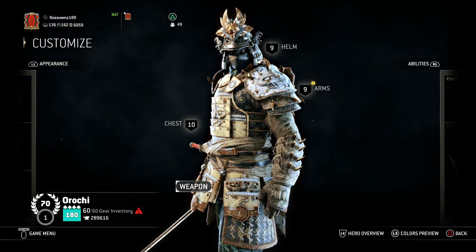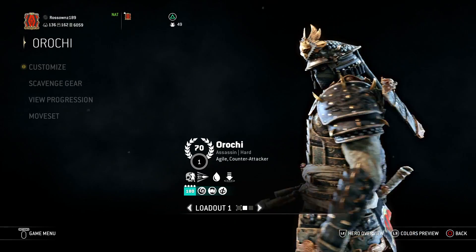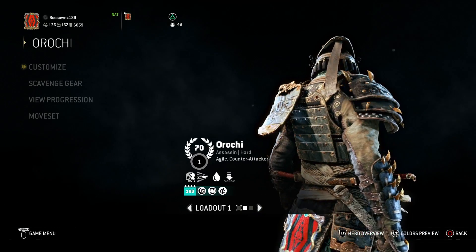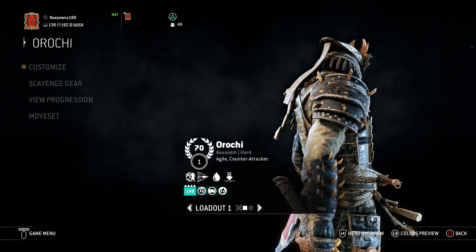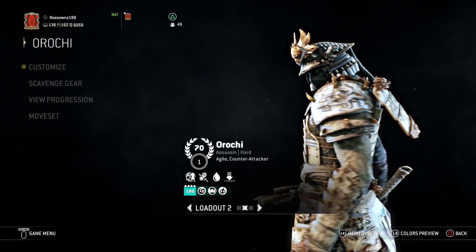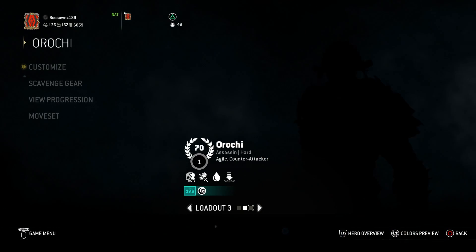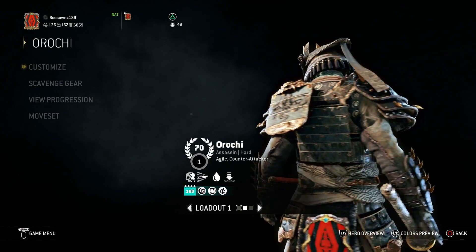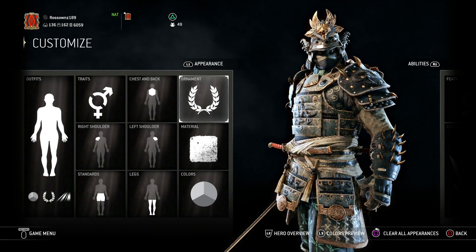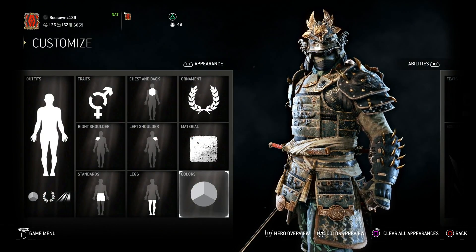That's it for light Orochi — there's just one more Orochi to go through. For those who've seen my recent Orochi montages, I've made a series called Shadow Light. It's more than just an Orochi montage — I tried to make it a story where a light and dark Orochi fight each other, and in the second one the light Orochi gets possessed by the dark Orochi and turns evil. This version is exactly the same as the light Orochi but with all the colours changed to dark Orochi colours.